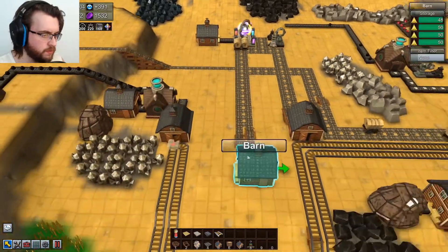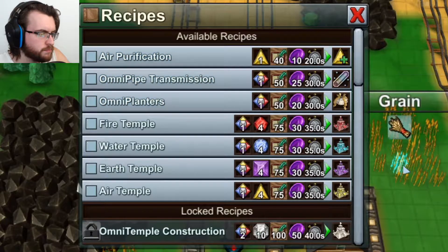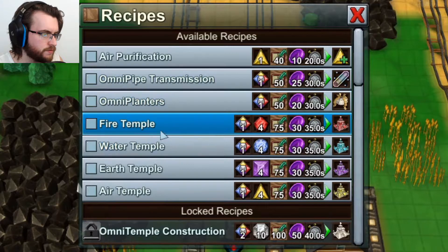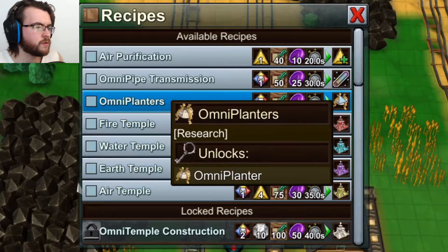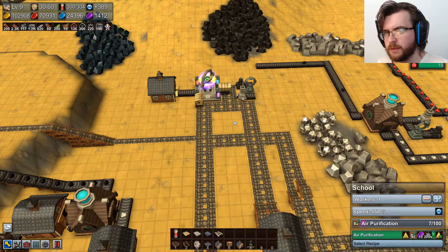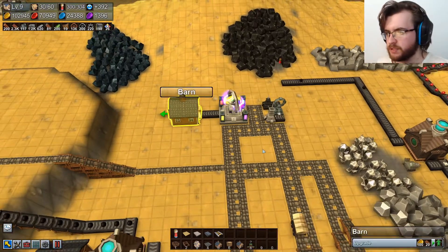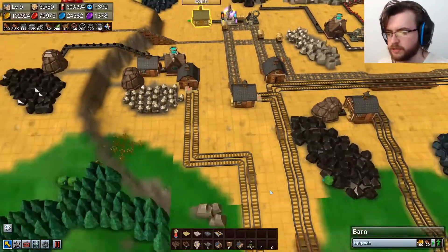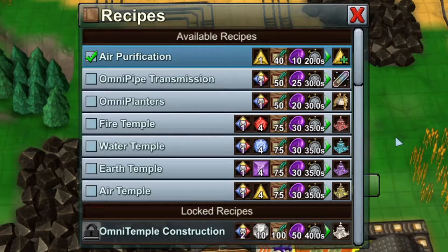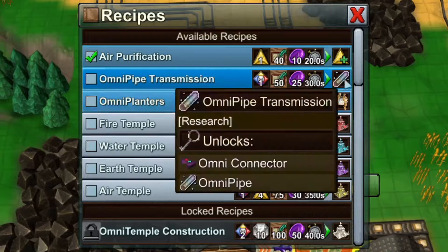And omnistones are useful for — well, it looks like a hell of a bunch of research over here. All of these other ones for omnipipe transmission, omnipipe planters, fire temple, water temple, earth temple, and air temple — they all require omnistones. Which is something. I think I might leave it here for now. This video might be kind of teeny-weeny. I've got the mana reactor going and it's producing omnistones — so what more can you really ask for? In the next episode, I guess I'll take a crack at some of this research. There's a whole bunch of stuff here, so we're gonna work our way through it and figure it out. I mean, we know what some of these things are, but I don't know what these other things are, so we'll figure those out as we come to them.